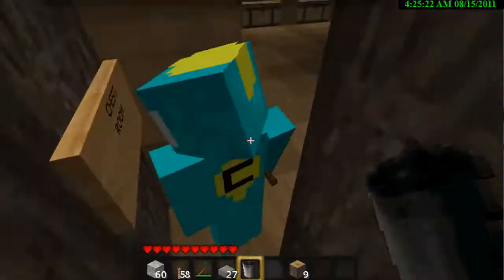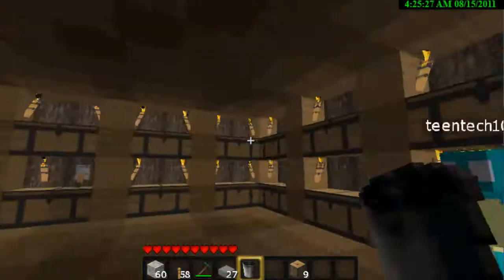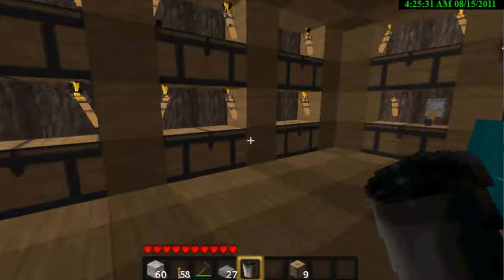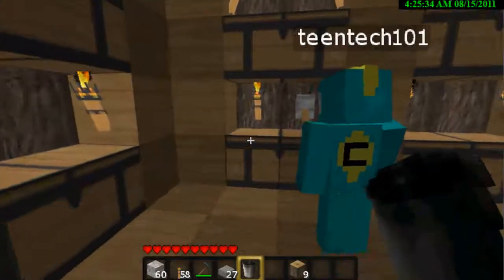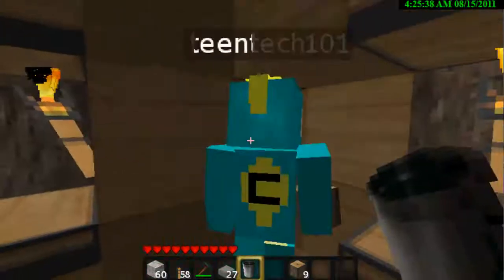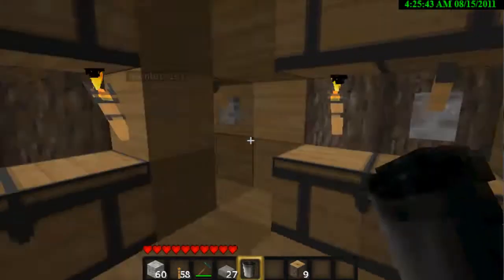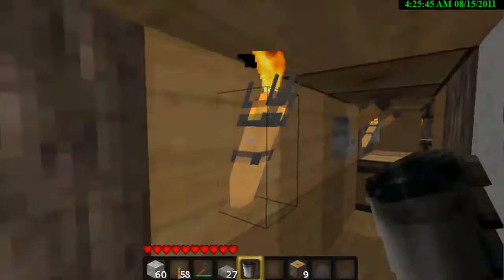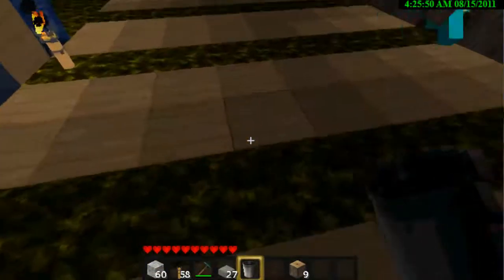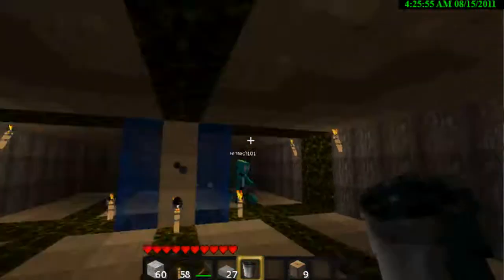Right here we have our chest room — quite a bit of chests, pretty cool. And over here — what is that? Looks like a liver! So in here we've got gold, I guess it looks like moss on the other texture pack, but every quarter won't handle it right now because my computer sucks.